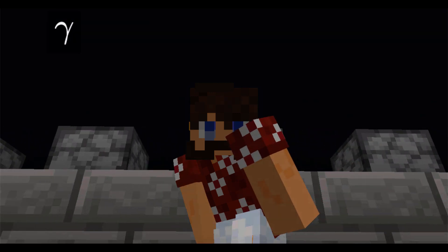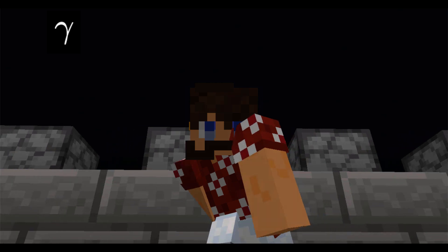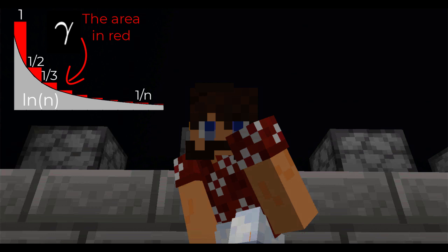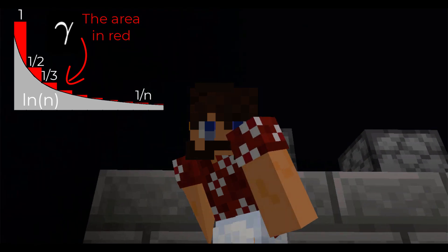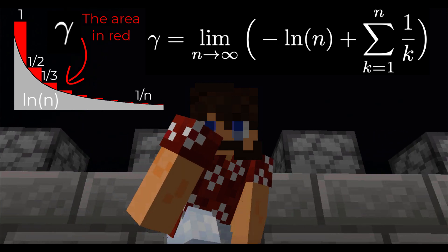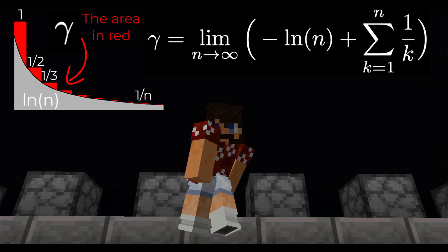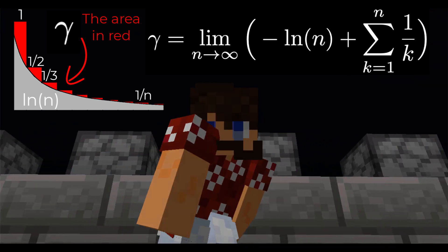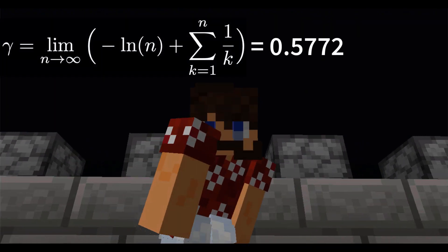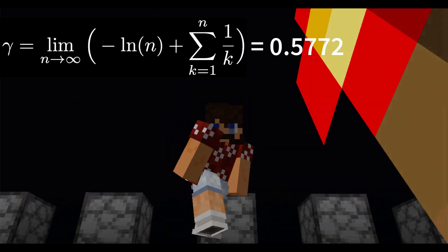The Euler-Mascheroni constant, which we call gamma, can be thought of as the difference between the harmonic series and the natural log function. Formally, gamma is equal to the limit as n goes to infinity of negative natural log of n plus the sum from k equals 1 to n of 1 over k. The value of gamma to four decimal places is 0.5772.